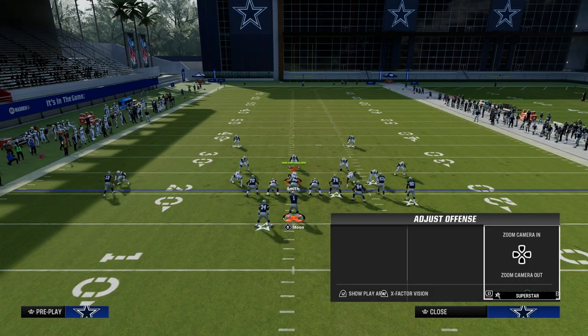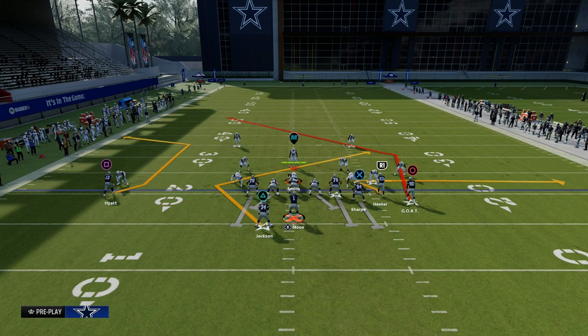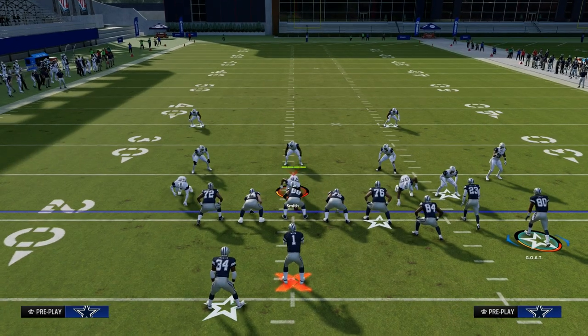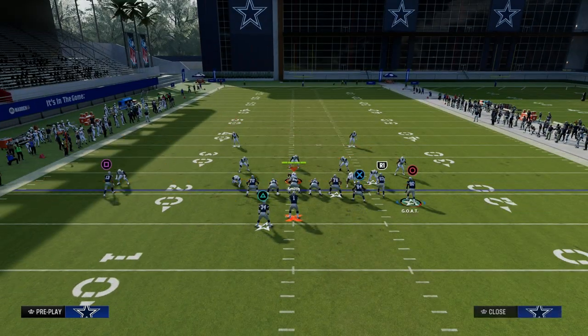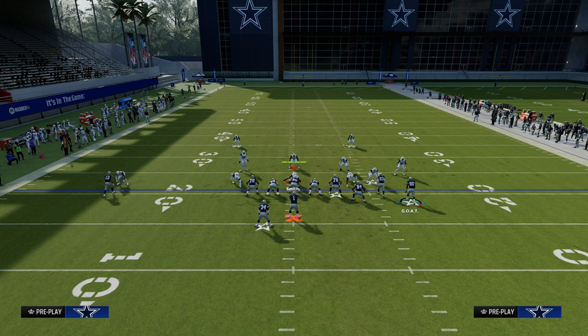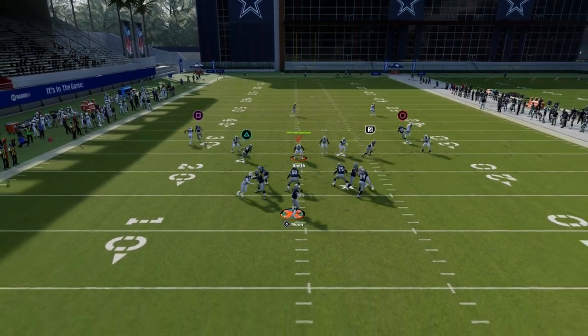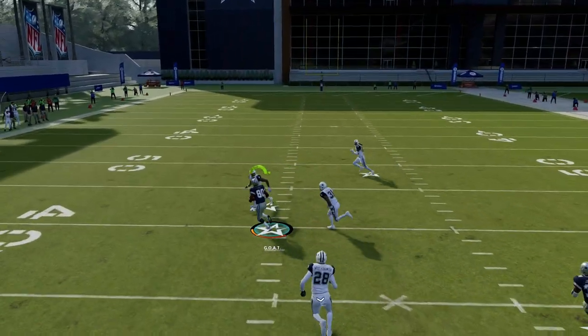We're going to put our slot receiver on a whip route and our running back on a Texas pattern. If you don't have a running back apprentice, you're going to drag your tight end and block your running back and run the play like this — which is actually another good setup. But we want to be able to block blitzes with this, and we're able to block a lot of blitzes this year by blocking our tight end.